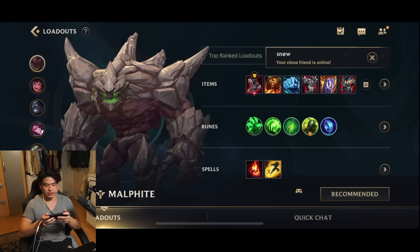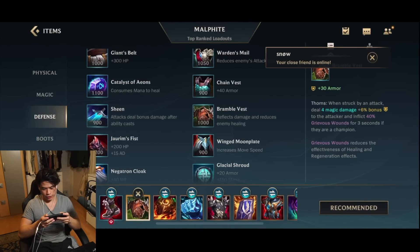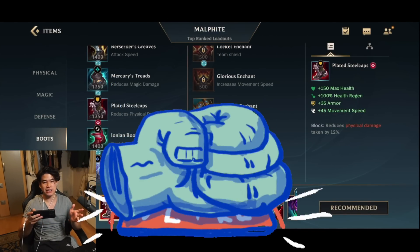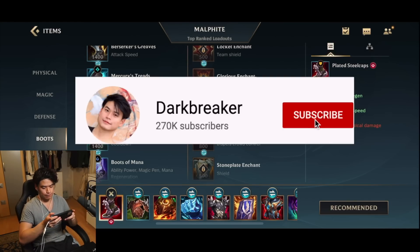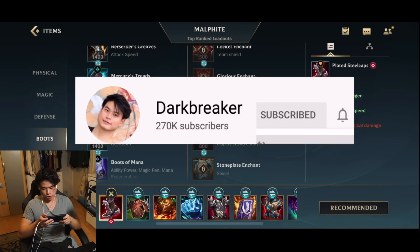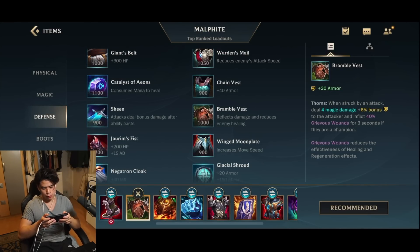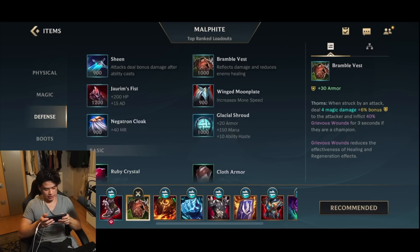As you guys can see, Malphite is so goddamn strong. For the first item, we are just gonna go Steelcaps, giving you physical damage reduction plus armor. Make sure to leave a like and subscribe if you guys are enjoying this gameplay. First item is gonna be Steelcaps, giving you physical damage reduction plus armor. Then we're getting Bramble Vest for armor, damage reflection, plus anti-heal.